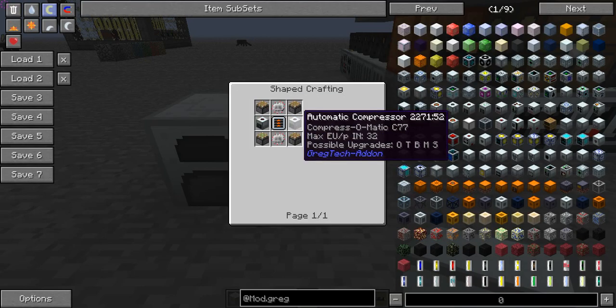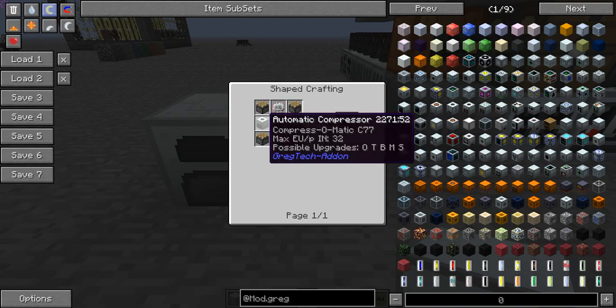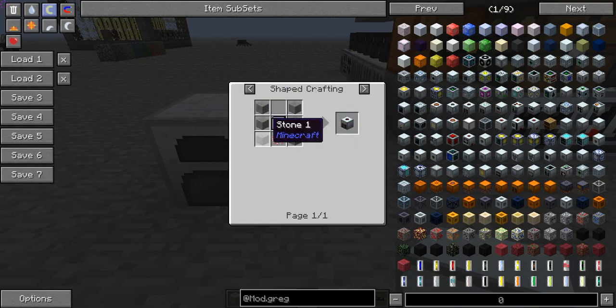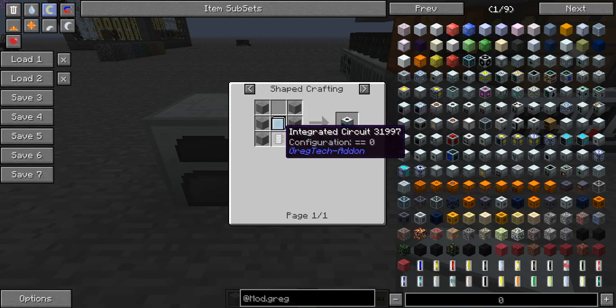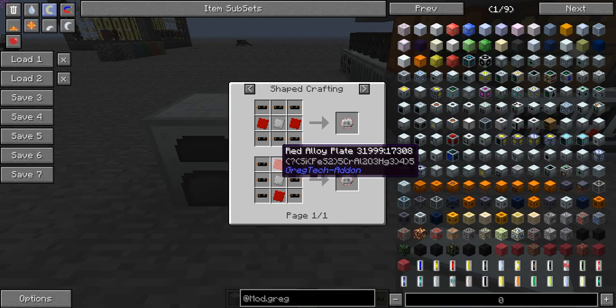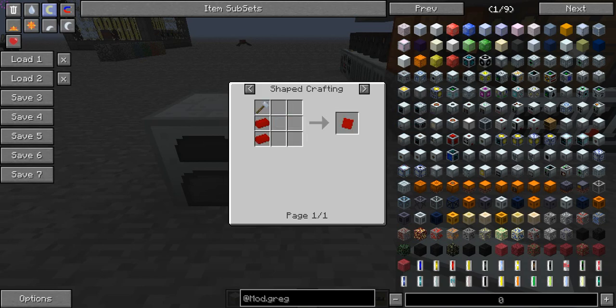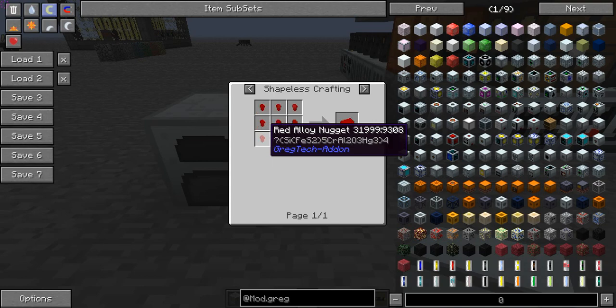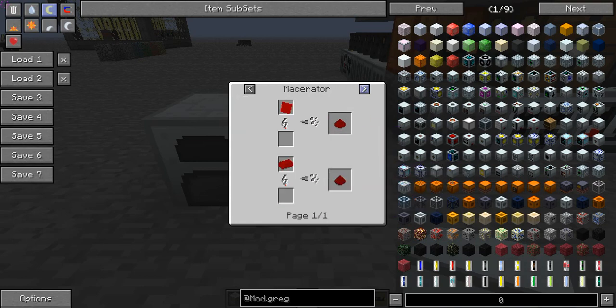To make a plate bending machine you'll need two automatic compressors. Those are made with six stone, a circuit, and a tier 2 machine hull. Circuits are a little different — you'll need two red alloy plates, an iron plate, and six copper cable. Red alloy plates are made just like any other plate, with two ingots and a hammer.